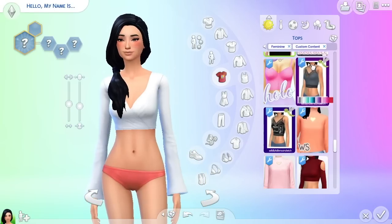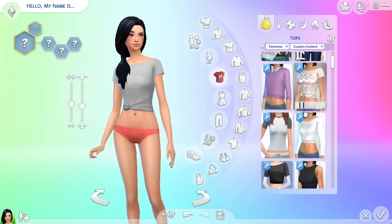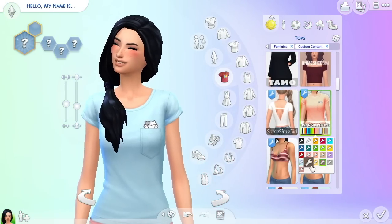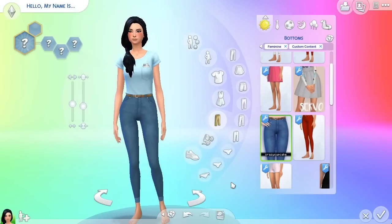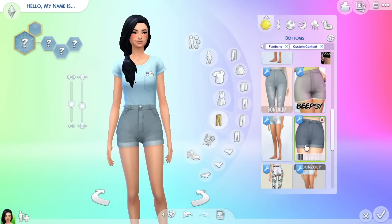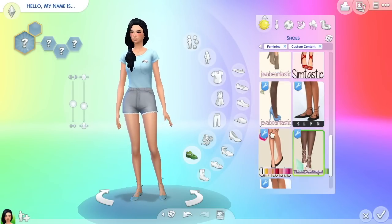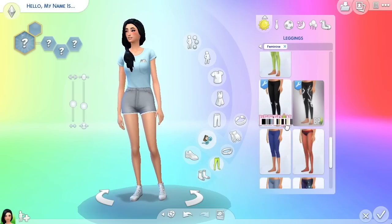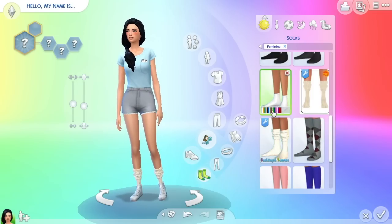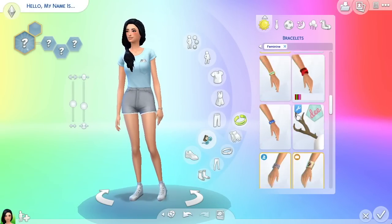She has six outfits in total. For her everyday look, we had to use this cat shirt — it is the cutest shirt I've ever seen. I thought light blue looked really flattering on her. Then we gave her some frill shorts because they're very casual and cute, something she would wear. I haven't really used them before either. Then we gave her some white converse — very basic, what everyone wears.